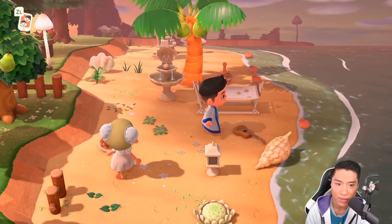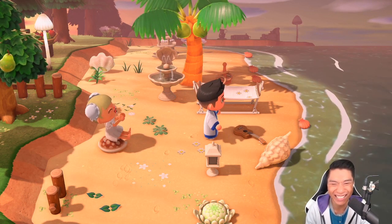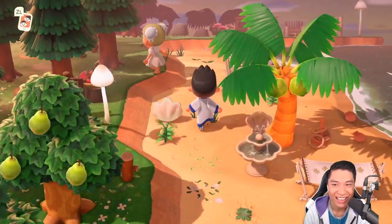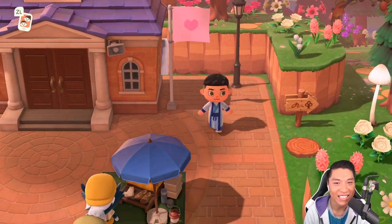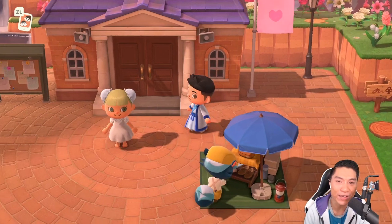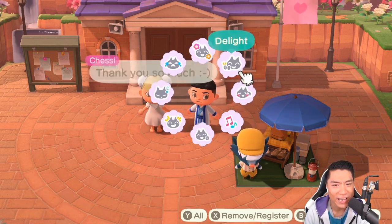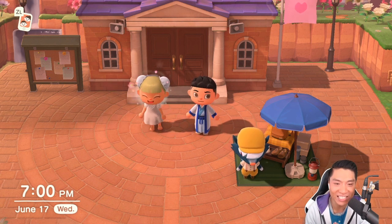I did ask Francesca: is there anything you would like to say to everyone to motivate them to work on their island? She said you must be motivated yourself — you can be motivated by looking at inspiration, and by taking the time to think about what you like and not what you think others will like. If you're creating something that isn't for you, you may not be as motivated. Pick something that excites and motivates you so you will have more fun. And finally, if you're getting stressed out, just turn off the game — it's meant to be fun and creative and shouldn't be taken too seriously.